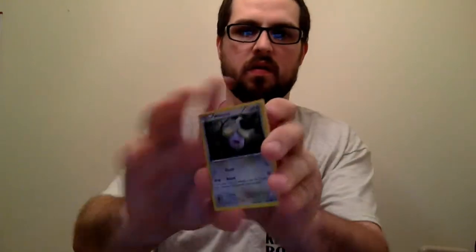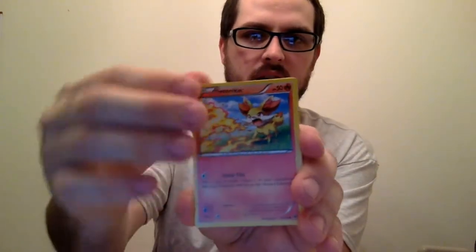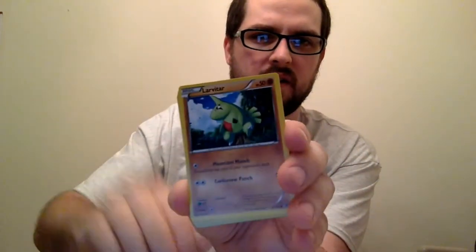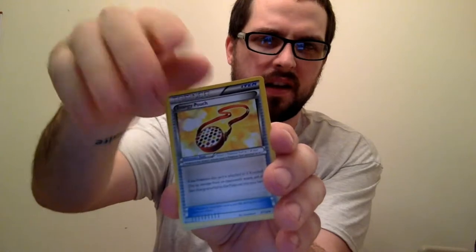Pack number four. Whismur, Fenneon, Jigglypuff, Larvitar, Cottonee, Dugong, an Energy Pouch, a Special Energy, a Reverse Holo Bronzor, Conkeldurr, and a Lugia. I like Lugia — not a bad basic card. Not at all.